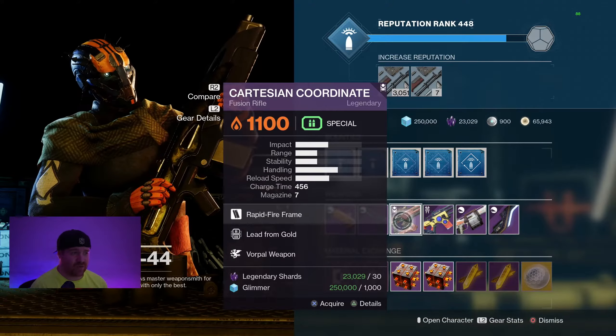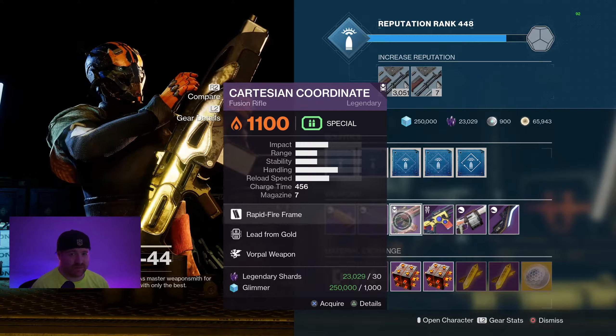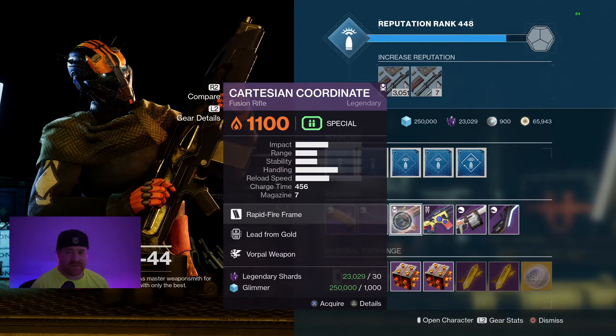I already have a god roll Cartesian Coordinate, I don't need one. I use one in the new dungeon pretty much all the time, swapping between that with Sleeper and particle deconstruction, since fusions pretty much wreck everything right now.